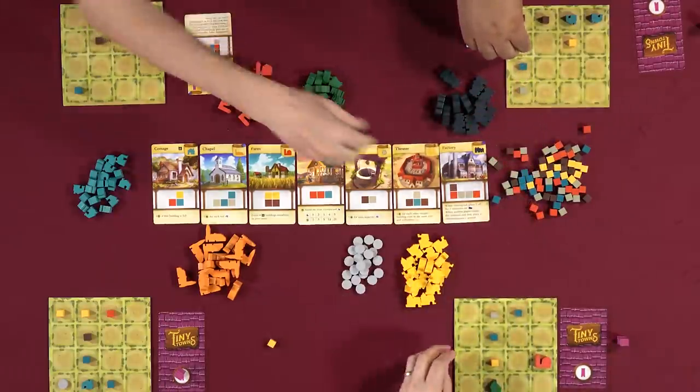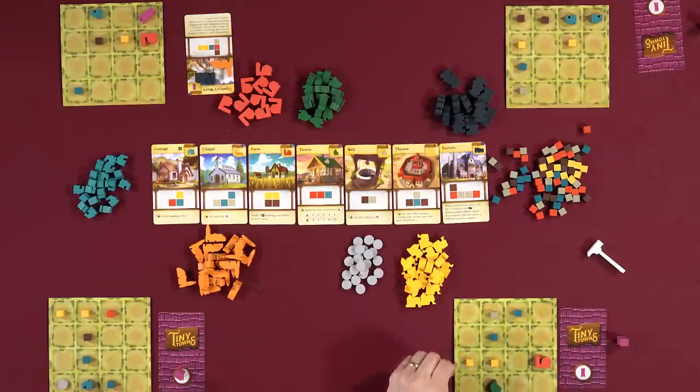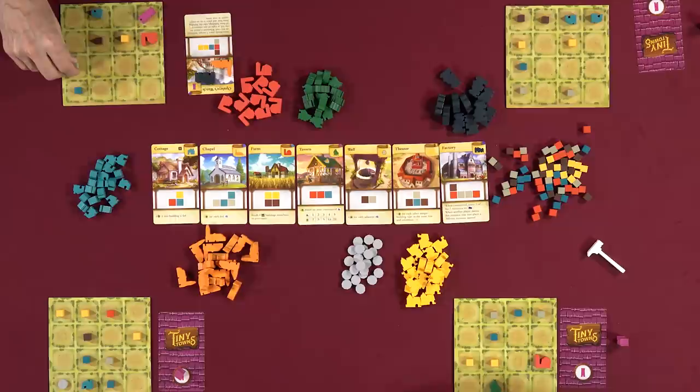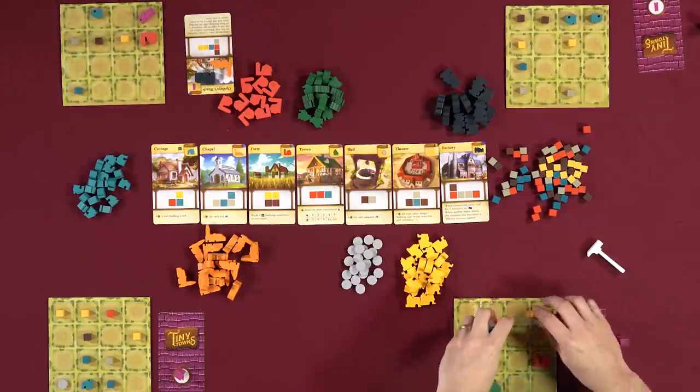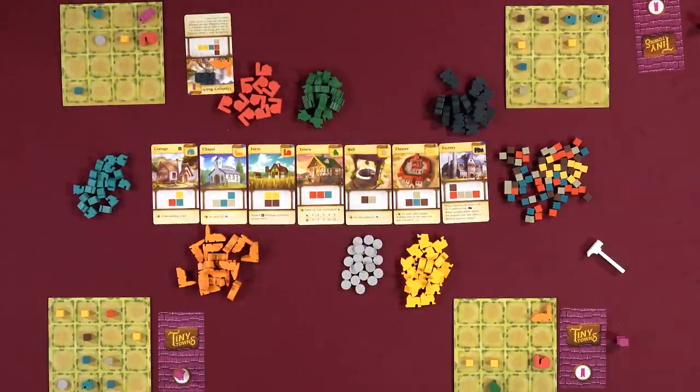Lincoln calls more wheat. Players groan. Rodney struggles with where to place his resources. Nikki asks about wells and adjacency again. Players are filling up their boards and realizing space is running low. Isaac says he's picked one of the three monument buildings already and is trying to build something now. Nikki announces she built a chapel — Lincoln's Opal Eye's Watch might trigger again.